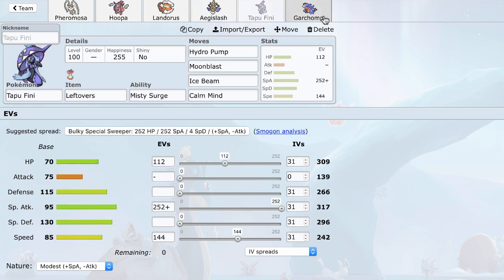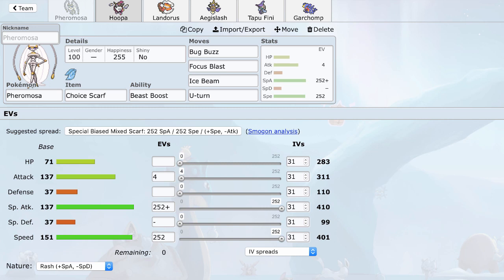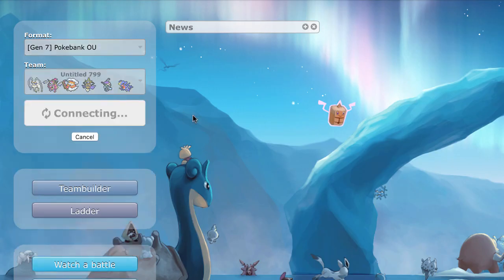This is actually looking pretty good — I feel pretty good about this team. Pheramosa plus Hoopa breaking things, Landorus sweeping, Aegislash just beating everything, Tapu Fini smashing through bulky teams, and Garchomp getting up Rocks and putting in work with the Swords Dance dual STAB. We're going to get a game and see how well this team works out.